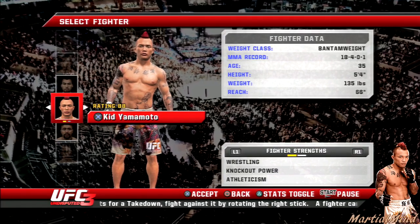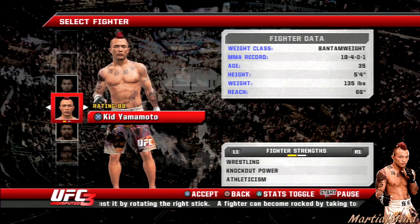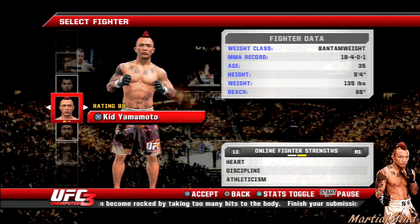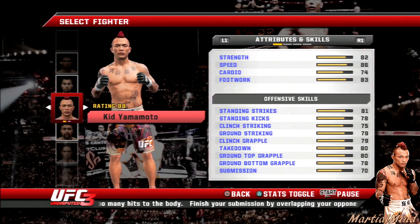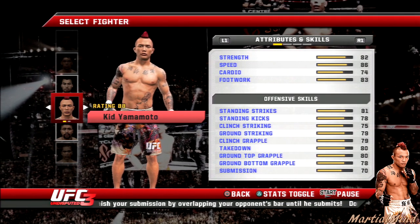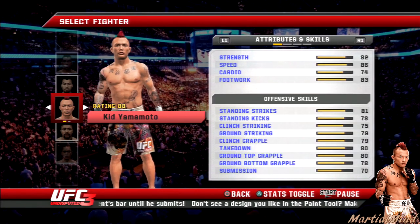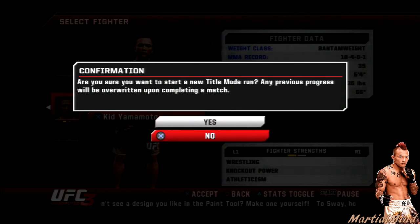I'm going to try my very best to replicate his style. He was a very fast and fleet-footed striker, but most importantly the man could also wrestle. When you look at his fighter strengths in the game it talks about wrestling, knockout power, and athleticism. His cardio is kind of bad for this weight class, but his speed and strength are all right — everything else is fairly good, we can do work with him.